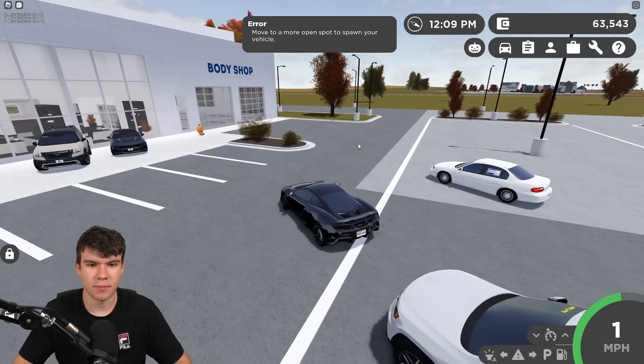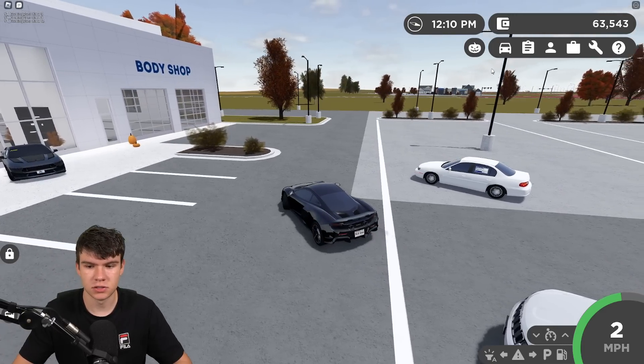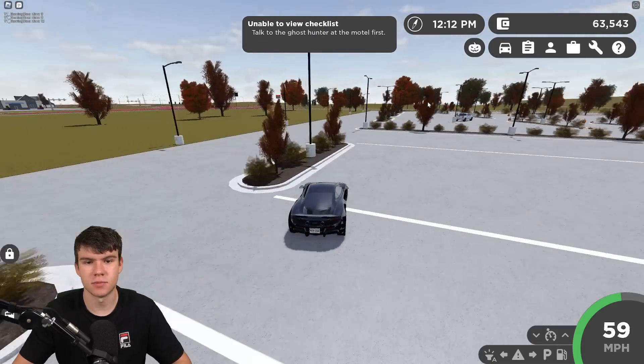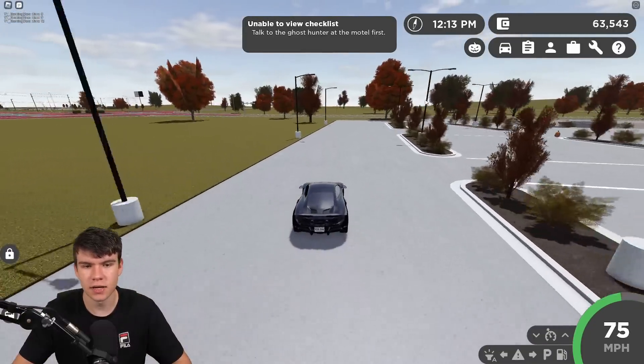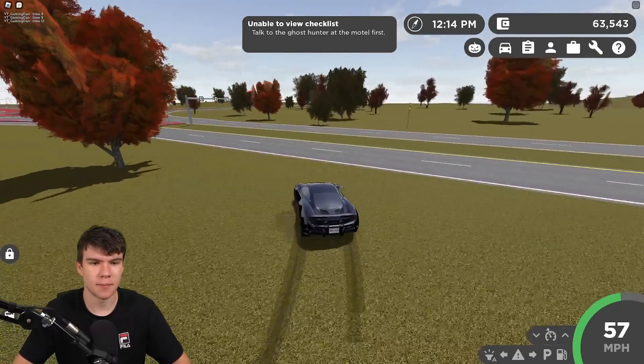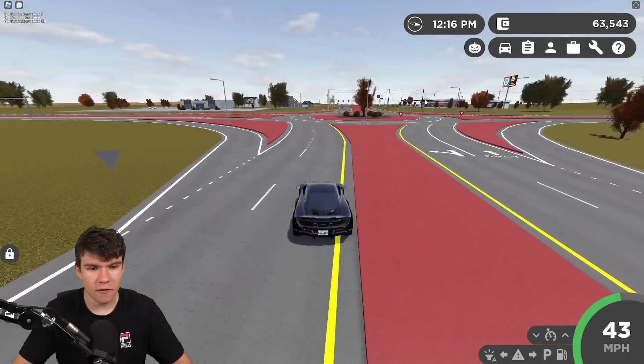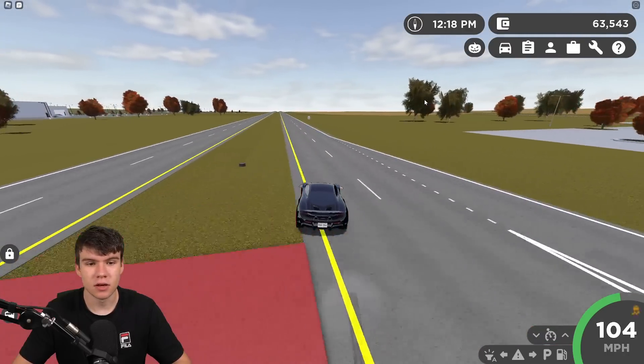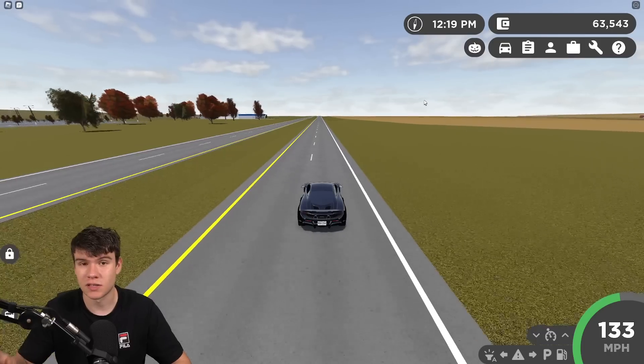We're back in the game. Follow me to go in and start this off. It says we need to talk to the ghost hunter at the motel first — that's the first step of the quest. I do recommend, if possible, getting yourself into a VIP server. I'll show you why in a second.